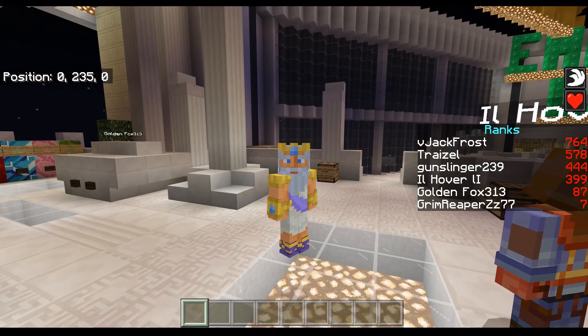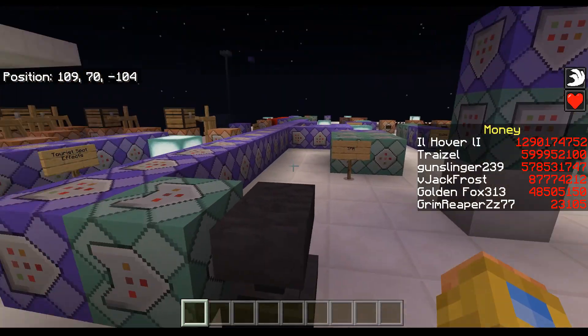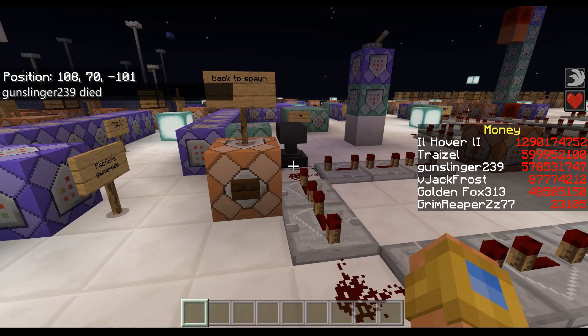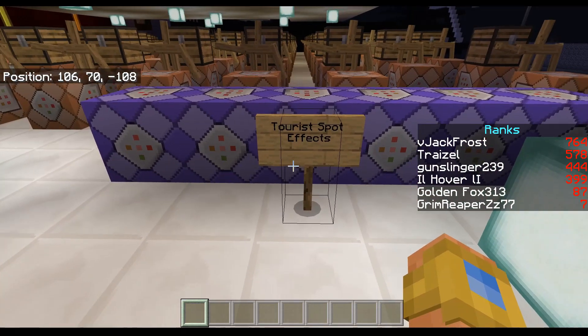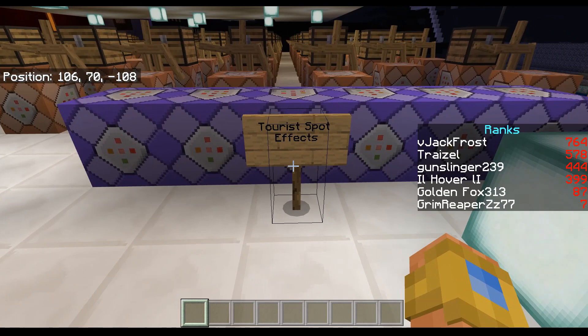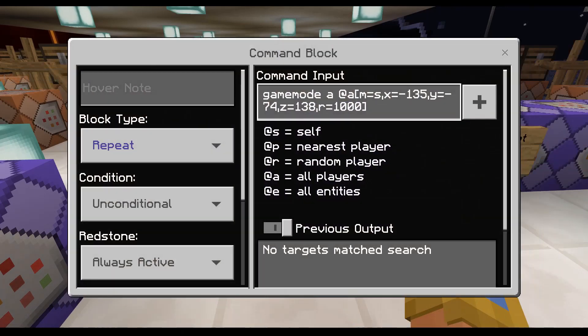Now I'm going to show you all the necessary commands for a world to make it protected so people can't grief it. I have these as tour spot effects because I have zones in my world. The first command puts everybody in adventure mode with a range of a thousand, so anyone within a thousand blocks of spawn is in adventure and can't grief the map, place TNT, or break blocks. If you're going to have factions, make sure the factions map does not touch this radius — keep it outside.